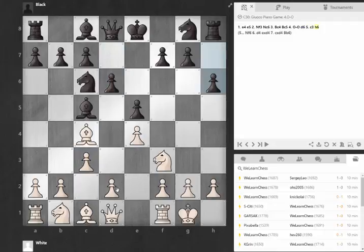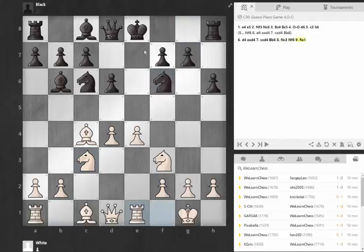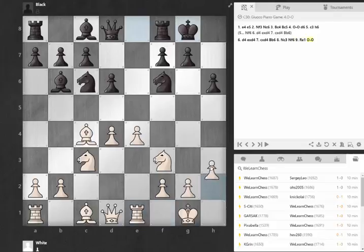So when my opponent played this, I did play for the central advance. He took, and we got this kind of typical situation. I developed. He played Knight F6 now, and I played Rook E1 just to kind of protect this pawn a little bit. But I believe he castled here, and now I did play H3.